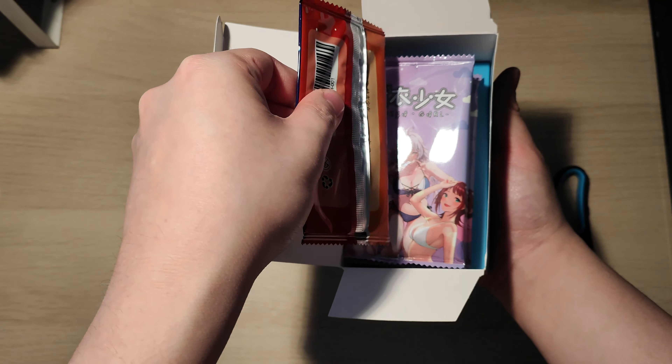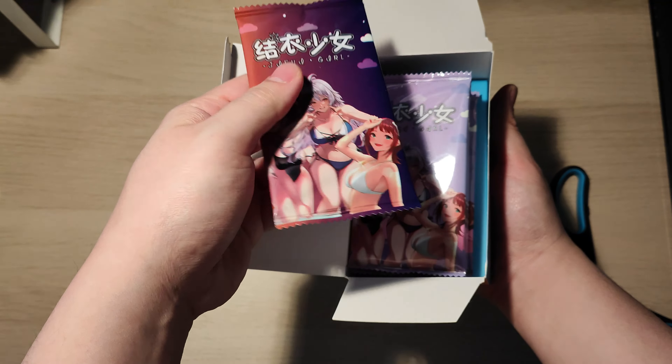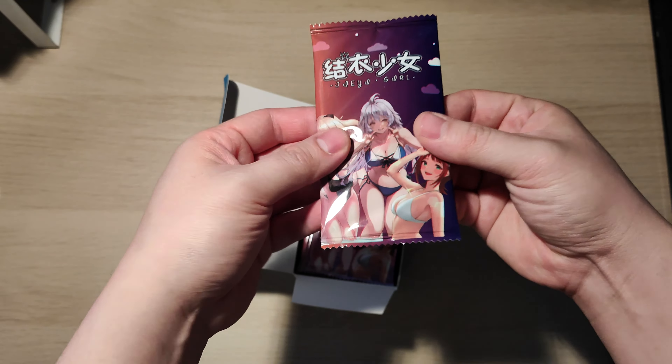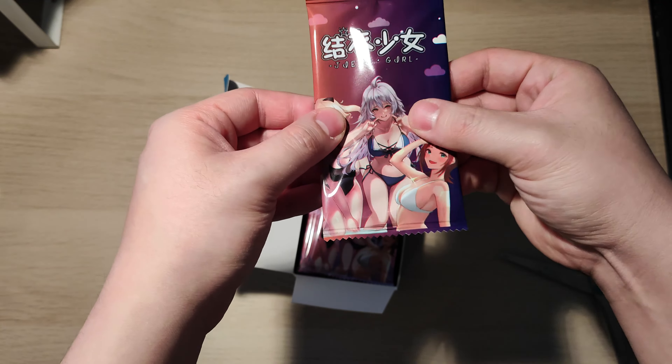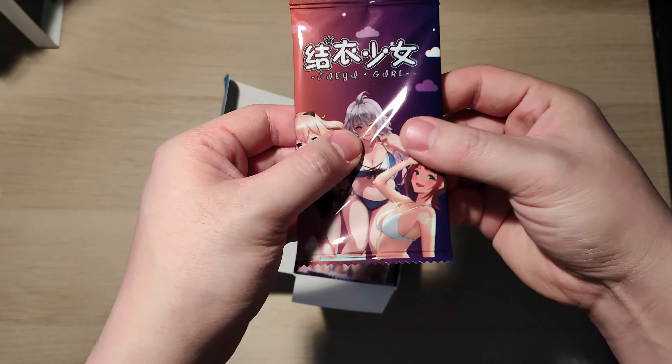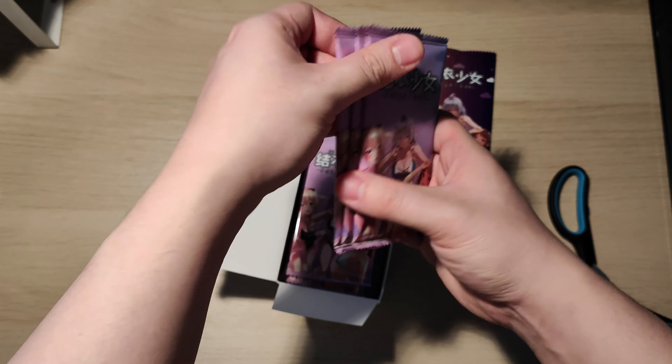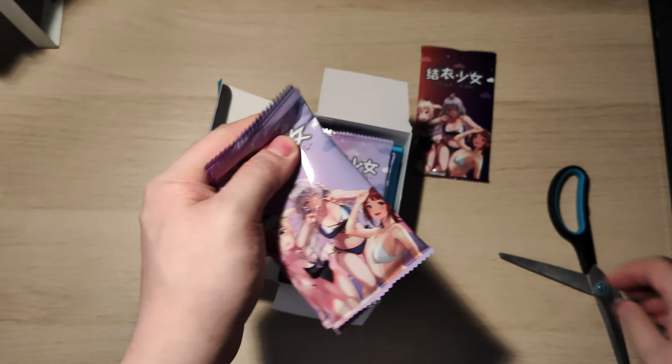Looks like we get a special pack. Oh, it's soft. This is really weird — it feels like it's silicone inside. I think it's some sort of PVC card with some silicone to the side. We'll leave that to the last, and then we'll crack on with these cards.